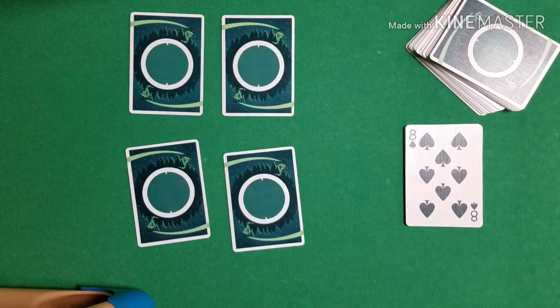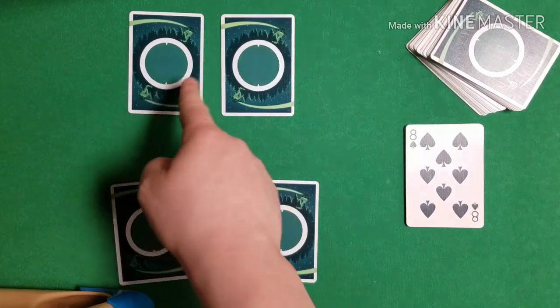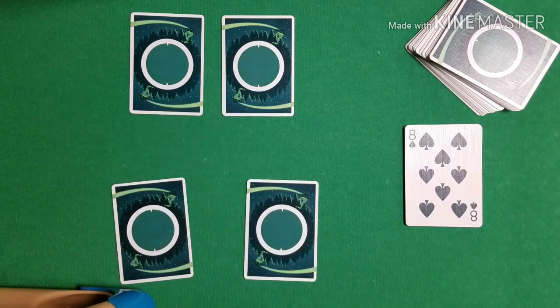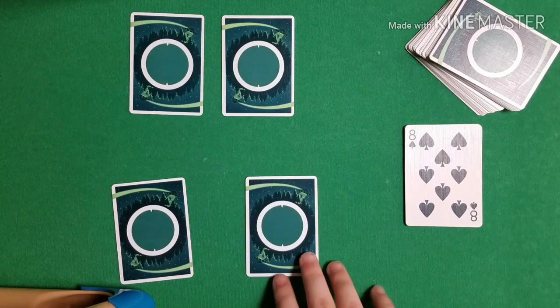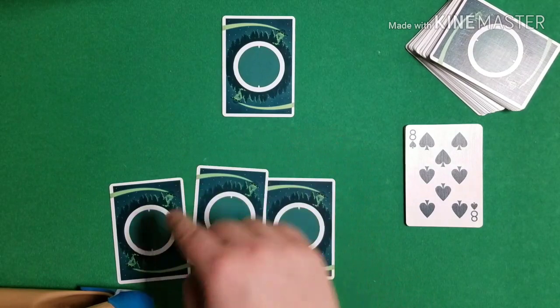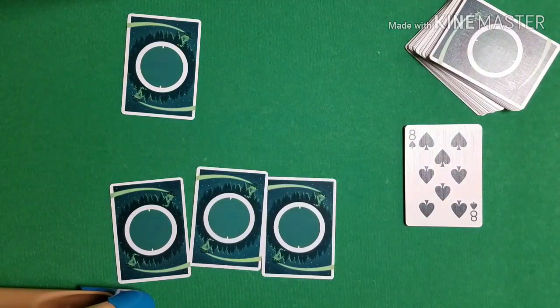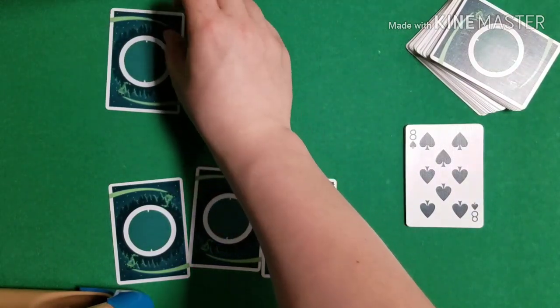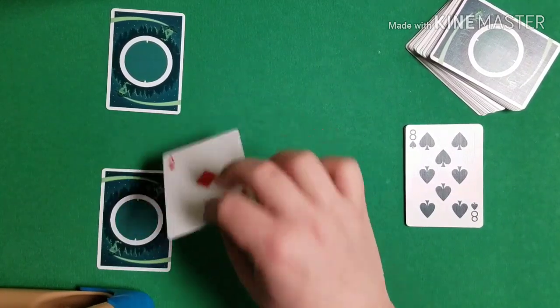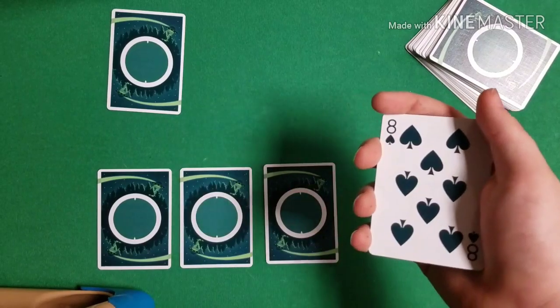At this point you have two kings closer to you and two aces closer to the spectator. Have the spectator choose a leader king — in reality they're choosing an ace. Casually say the two cards closer to you will slide back, and ask them to choose one of the two kings near them to be the leader. It doesn't matter which ace they pick. Whichever they choose, slide it back and put it in the middle of the other two cards. In the end the scenario is: an ace as the leader king, then a king, an ace, and a king at the back.